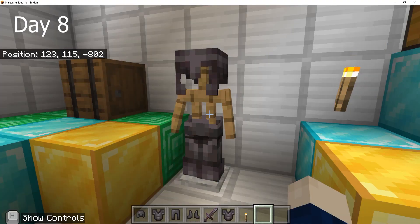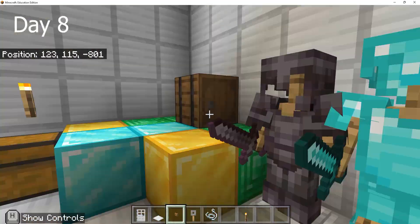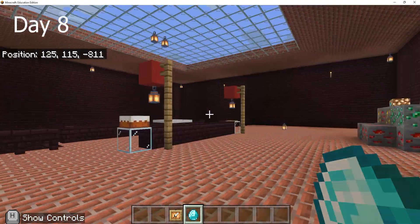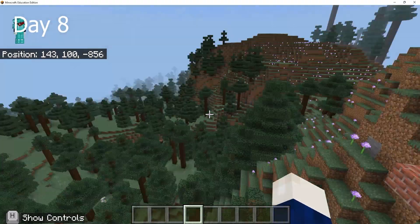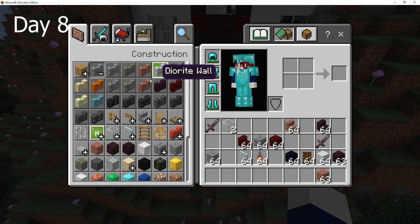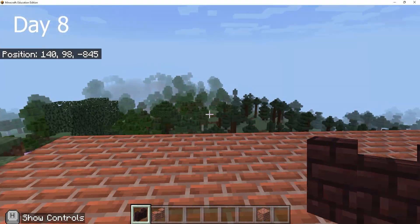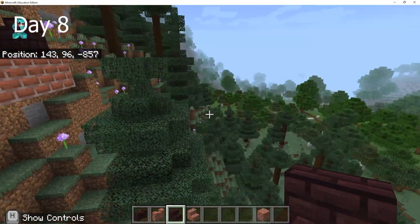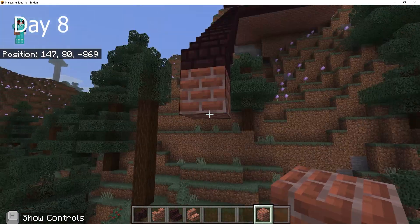Once I was done with the magic room, I made the vault, which contained precious things such as diamonds, emeralds, gold, and netherite armor. Then I started making the staircase from the mansion down to the ground.